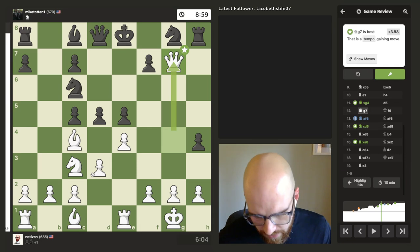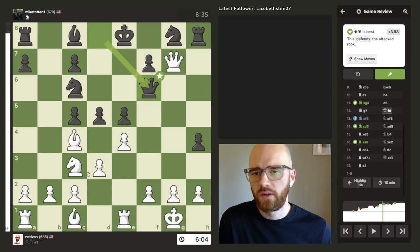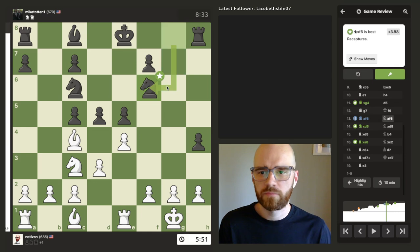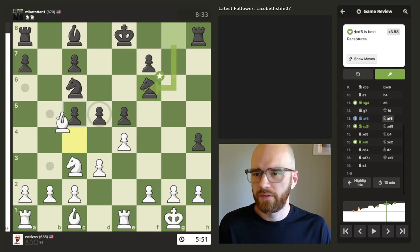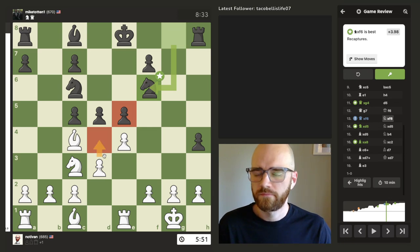I wasn't sure if this was the best move or not — I felt like it might have been a little bit too risky. I'm surprised the engine thought that was a great move. I thought it was just okay since he just recaptures with his knight and develops it. There was a pin here that I didn't notice with the knight — I think I should have spotted that a little bit earlier. I figured this knight wasn't really threatening a whole lot besides just pushing the pawn up. This is an interesting tactic.